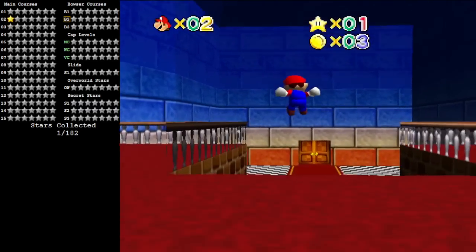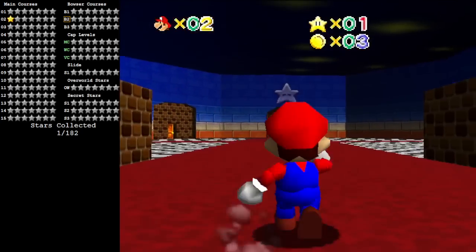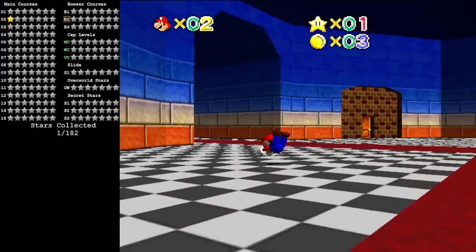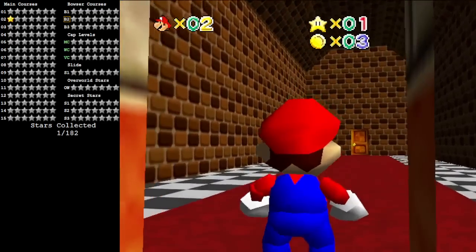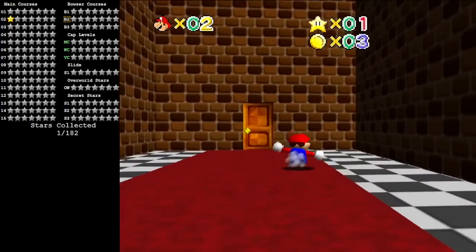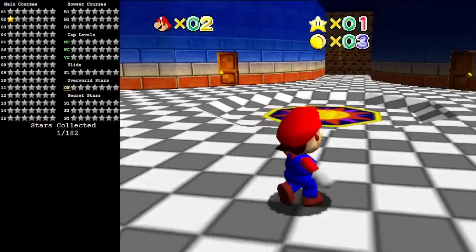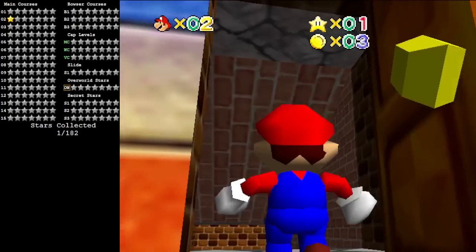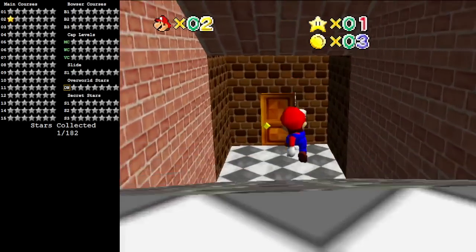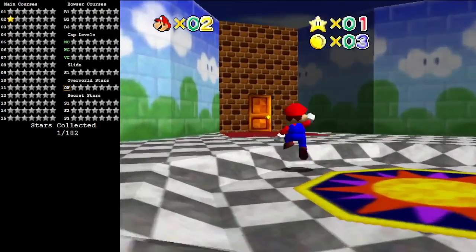This is Castle Nexus, what I have named this area. It connects to a fair number of places, and the door we're interested in is over here, which is going to go to the Lobby Labyrinth. This place can seem kind of big and imposing until you get a lay of the land — much like the game as a whole.